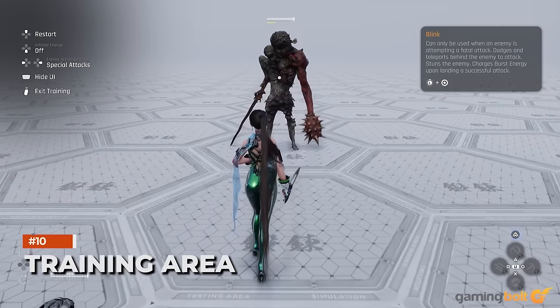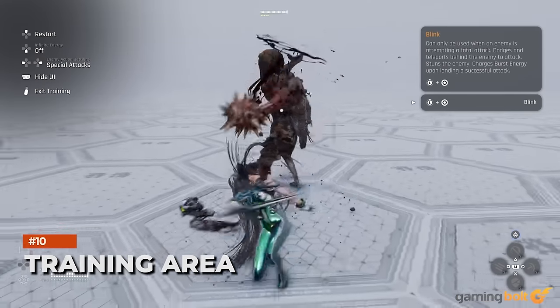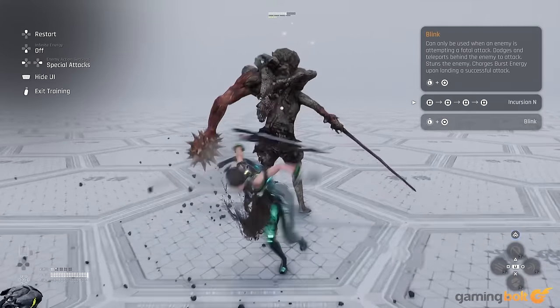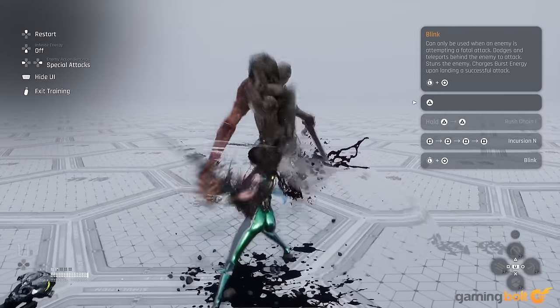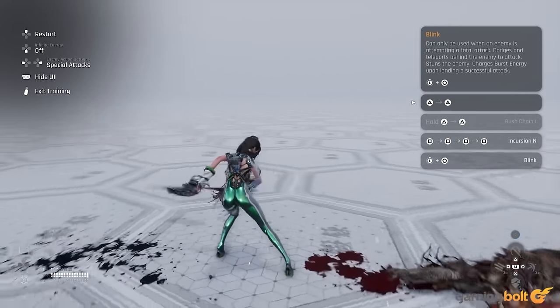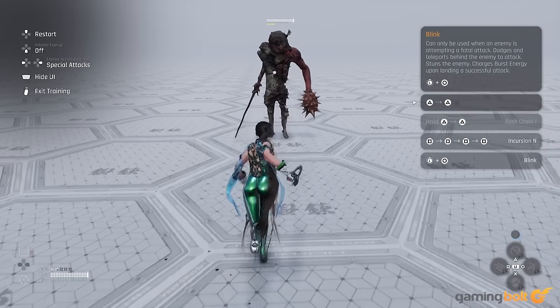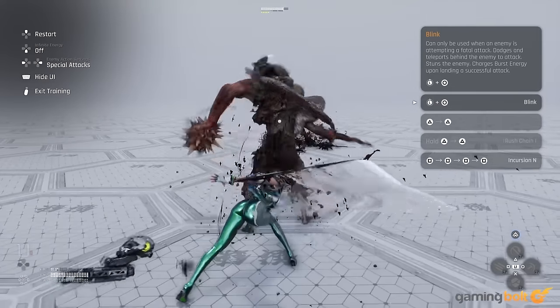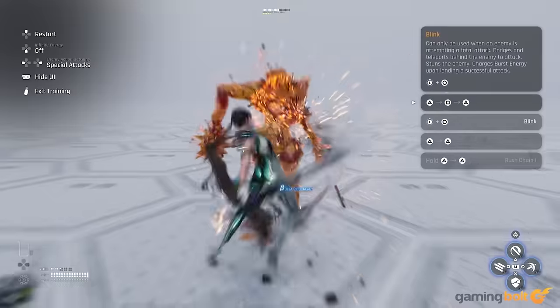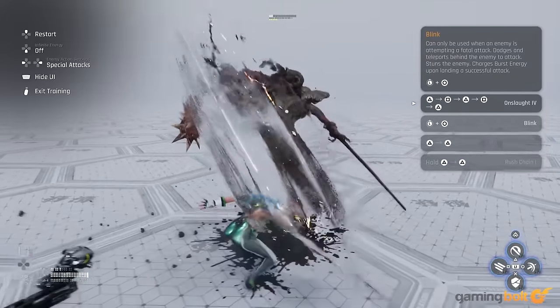Training Area: When trying out new skills, a training area is available to teleport to and test them. It also provides a great place to test your timing and combat skills against enemies under various conditions, such as when activating Blink, getting the parry timing down just right, and so on. You can even toggle unlimited energy.